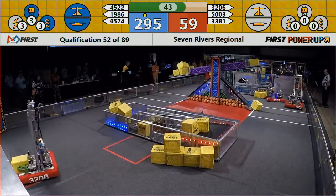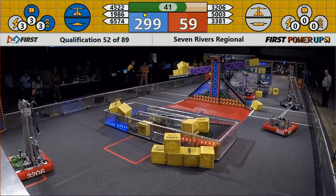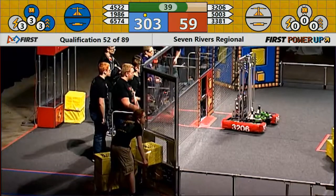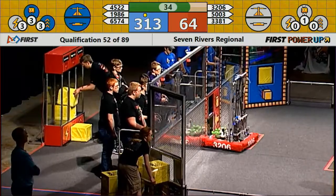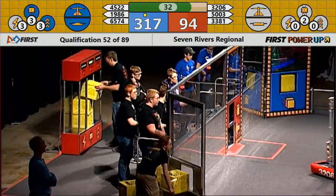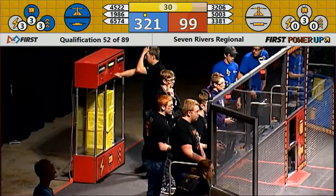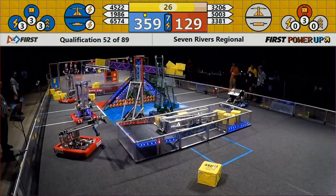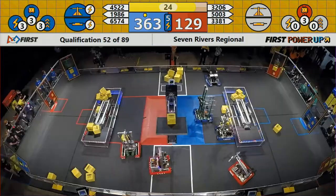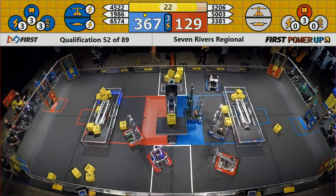Team Titanium looks like they're going to get ready for the end game. Red alliance knocks them off course — we'll see if they can align up right. Team Titanium lining up again for the end game. We'll see if they can. Red alliance has to be careful now — if you interfere with robots trying to hang, that will give a free hang to the opposing alliance.